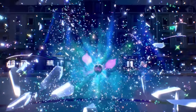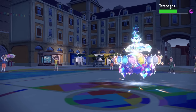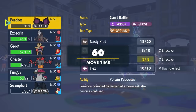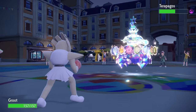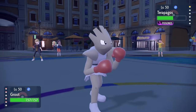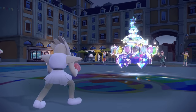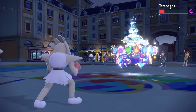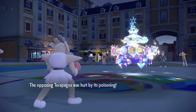Pecharunt almost pulled off the full sweep, but it's fine — it did what it needed to do. I still have answers for Terrapagos. This thing is still toxic-poisoned with increasing damage, sitting around half HP. I have Hitmonchan, who is specially defensive — with an Iron Fist Punching Glove boosted Mach Punch, the turtle is going to get its shell bopped. Hitmonchan takes the Terra Starstorm, then one more turn of poison brings Terrapagos into range for Mach Punch to finish it off with priority. That is the end of the match.